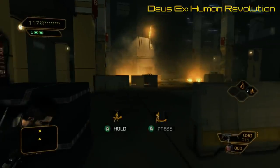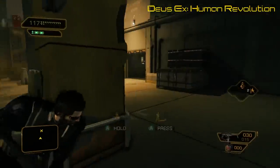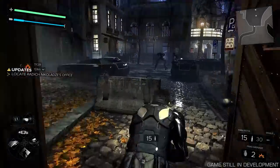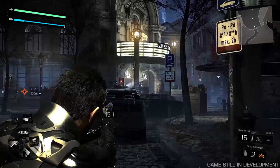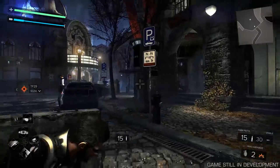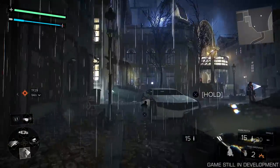Deus Ex Human Revolution had a decent cover system that let you move around cover objects or switch cover with a slightly awkward looking roll. Careful Adam, you'll hurt yourself. Mankind Divided introduces a new run-to-cover system that lets you point at a cover object and sprint towards it. As before, you can swap sides or round cover, but you can also now aim at an empty space and run to it, letting you time stealth runs for when enemies' backs are turned, or during combat make a dash for it during a break in fire. If that sounds too dangerous, why not go invisible as well?